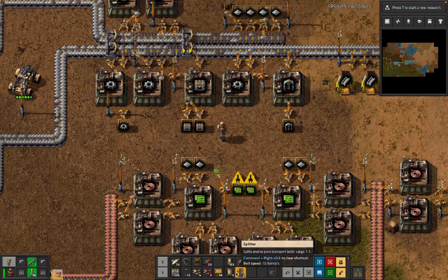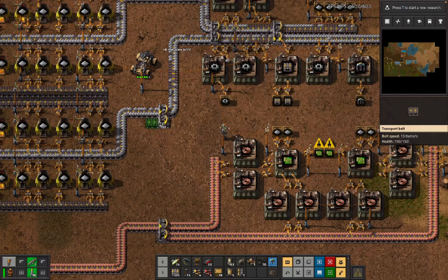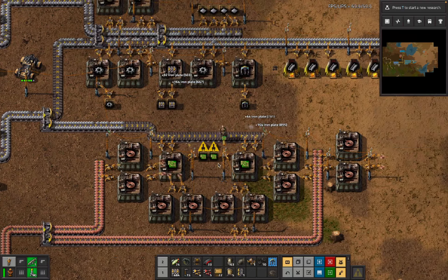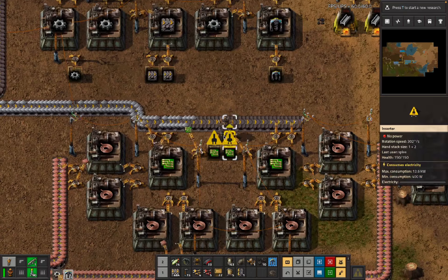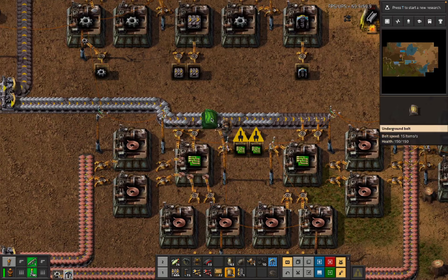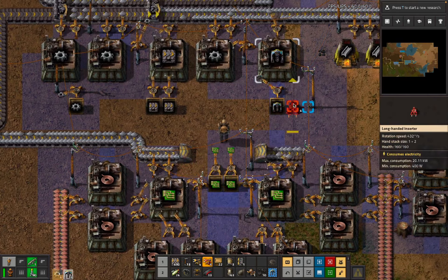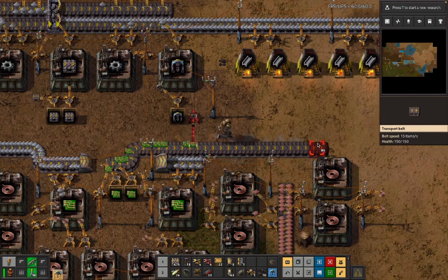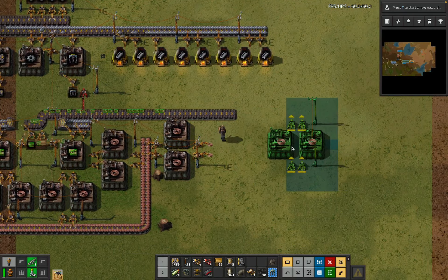We've got undergrounds - we've only got a couple of splitters, okay fine. Let's continue with mining drills, let's not be making the gears ourselves. See if we can do that vaguely correctly. The reason why we're doing this first is because we've upgraded all the other ones.